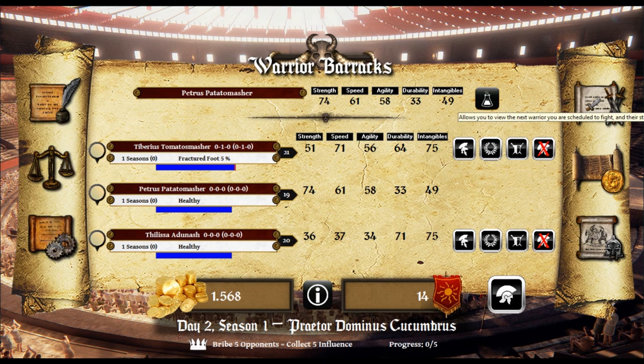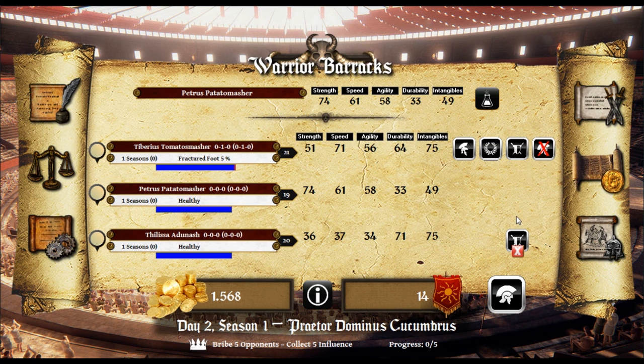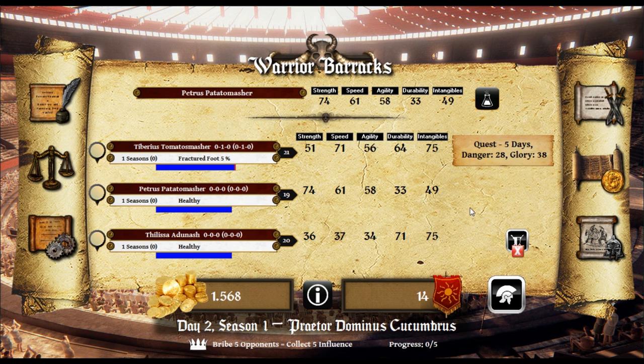Let's see if we can get him into a fight where he actually wins. We'll make training assignments for this warrior — to lift that Udinesh, which we're going to rename later. He's not very strong, so we're gonna do some weight lifting, some normal wind sprints, and really work on agility. There we go — 75 gold for that. Durability is pretty good. Now we're gonna go for the whole package — why the hell not. He's gonna be training. Tiberius Tomato Smasher needs to go on a soul quest for 10 months — danger 28, glory 38. We'll take the middle one.